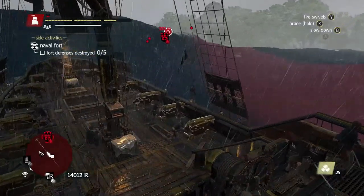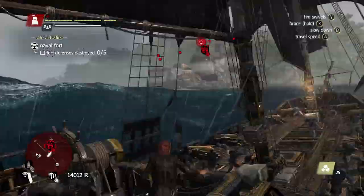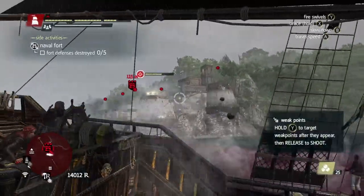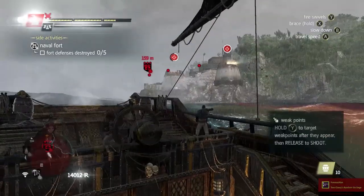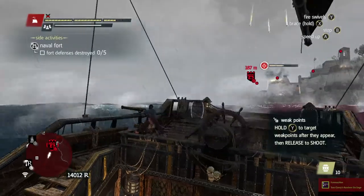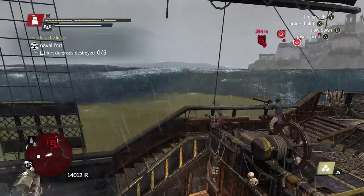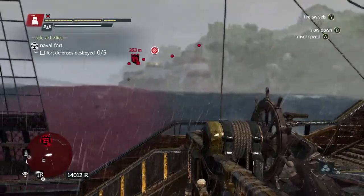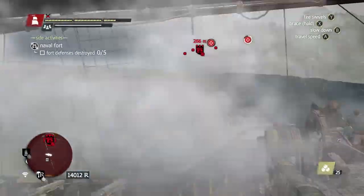The problem with the harder forts is they'll throw rogue waves and storms at you. Once you can fire, just start firing away with mortars and try to steer clear of their mortars because they do a lot of damage. Just keep firing and try to evade theirs — brace if you need to, and as soon as you can fire again, keep going.